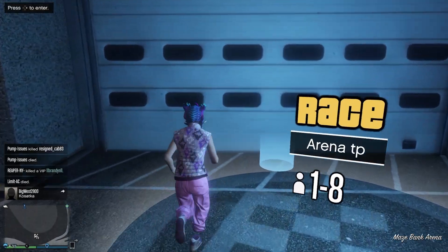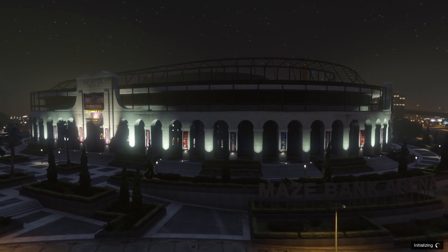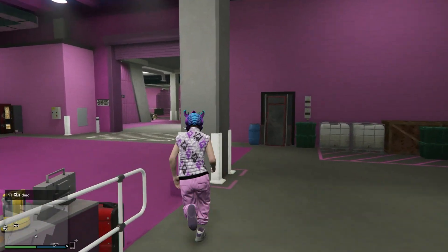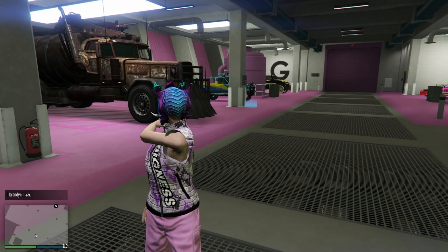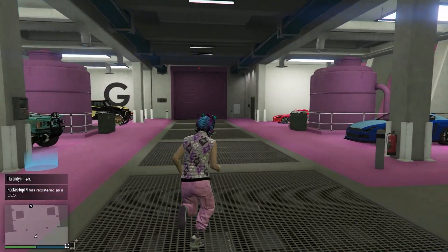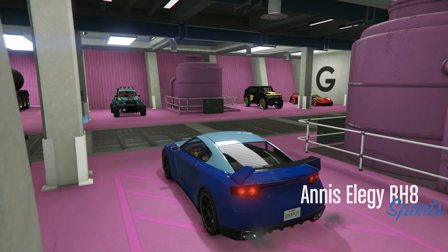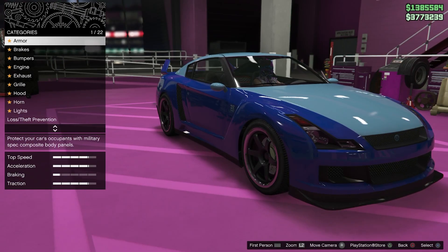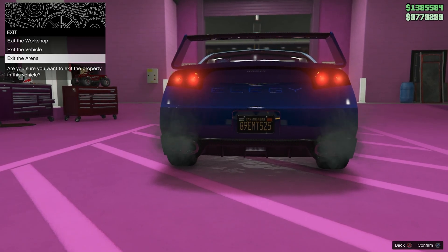From here go ahead and enter inside the garage where there's a vehicle that you don't care about, because we will be losing this vehicle. So there's my Cebris — we will be moving that to any one of our garages. Jump inside the vehicle we're going to lose, press right on the d-pad, and bring it inside the mod shop. From here go ahead and change your license plate.